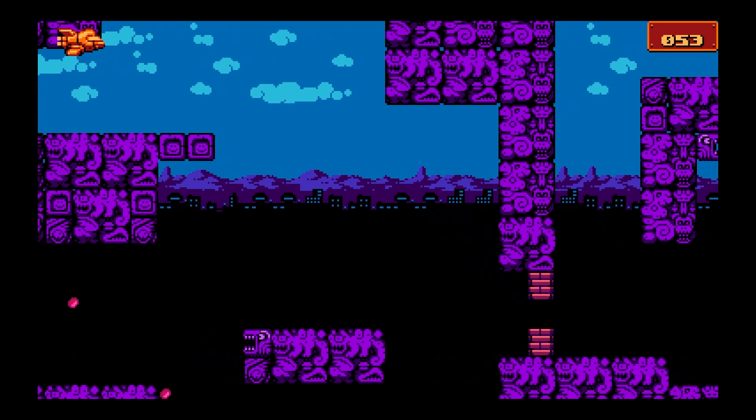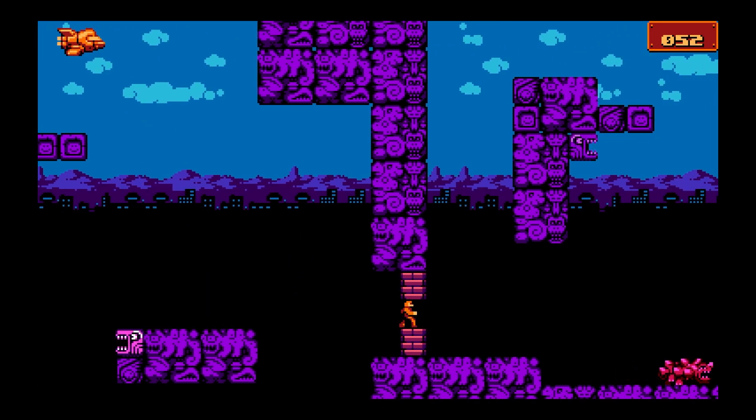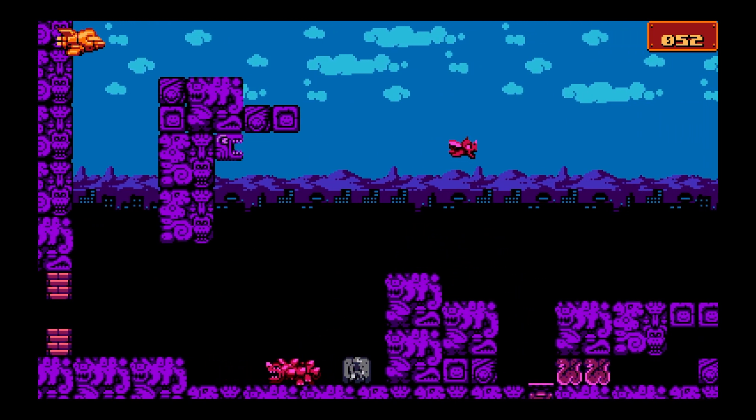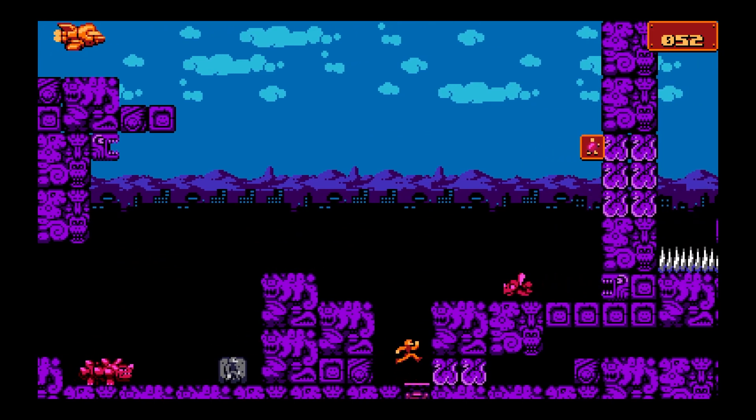Next up, we take out the enemy and explode the bricks. For this part here, I recommend either coming over here doing a stone, or you can do an arrow, whichever way you prefer. Just make sure you're quick enough when you jump over this guy that he doesn't get you.